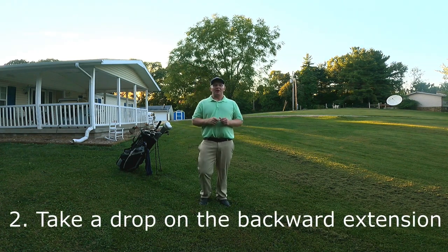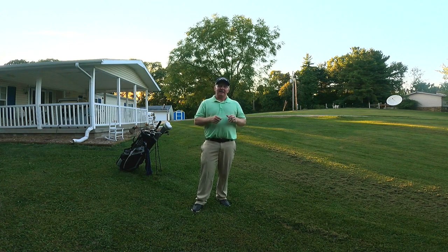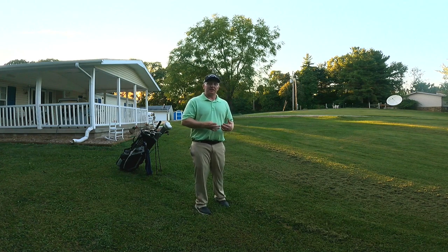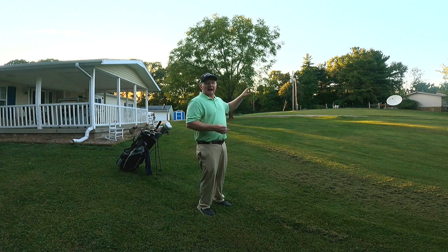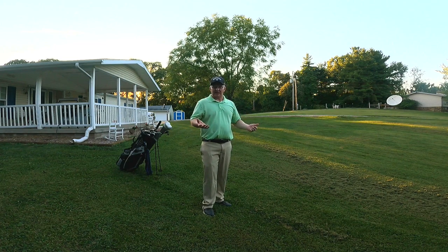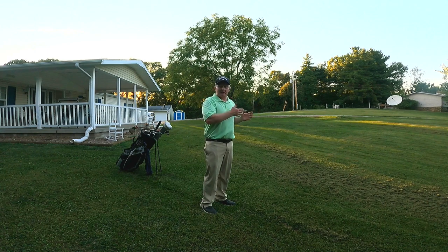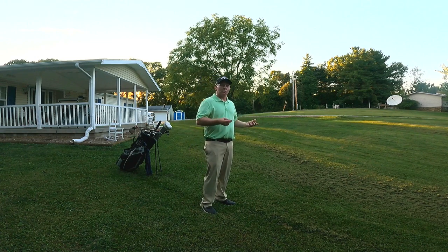Option number two is to take a drop on the backward extension of the line between your golf ball and your golf hole. You can take a drop back as far as you would like, put a tee down, and drop within one club length — again for a penalty of one stroke. With this option you are obviously going to lose some distance. In this video I've had to come back considerably, probably about 35 yards, to where I feel like I can get enough loft on a club to get over this tree and increase my chances of getting up on the green. Sometimes you may have to take this backward extension option because with the two club lengths, your ball may be in the middle of a big tree and it may not even get you out from underneath. This is an important option to remember.